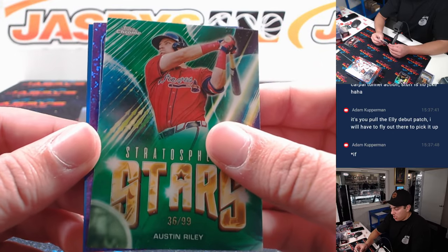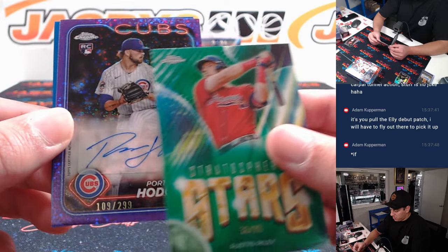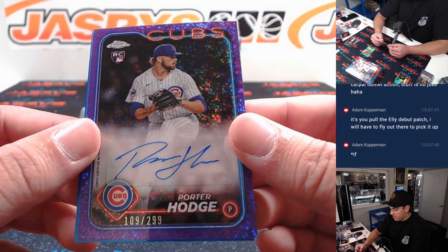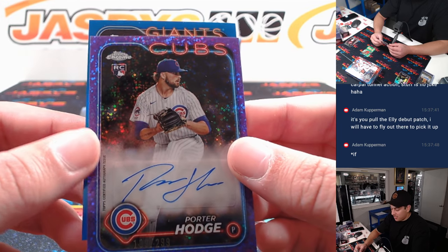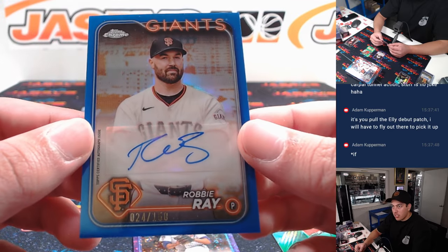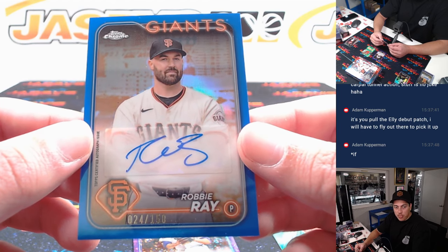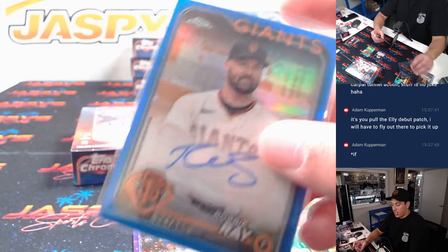We got two numbered autos here. Cubs — Porter Hodge to 299. Cubs is Chris. 109 out of 299. And Giants — Robby Ray. Interesting. I couldn't tell you the last time I saw a Robby Ray autograph. 24 out of 150. Giants is Barry, who got the Giants in the filler.